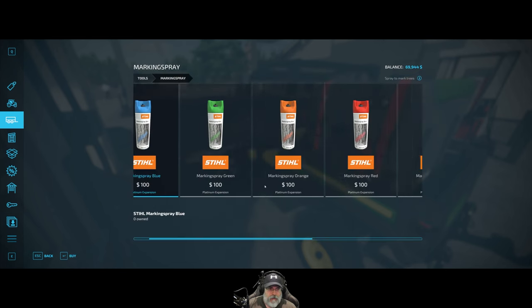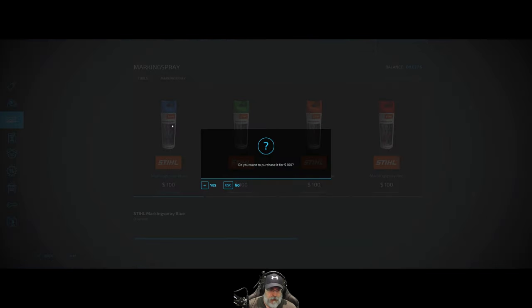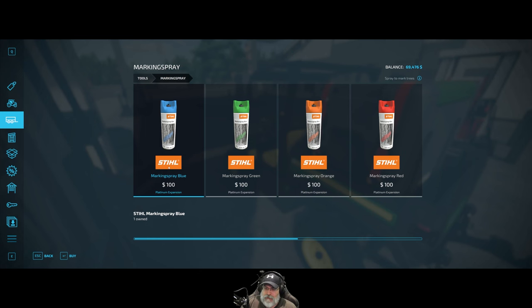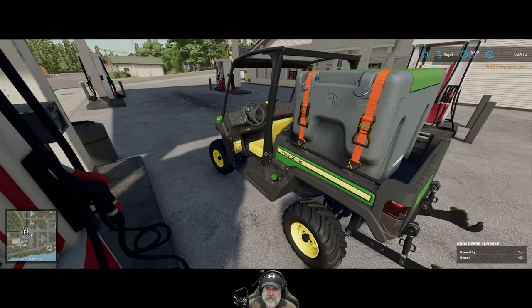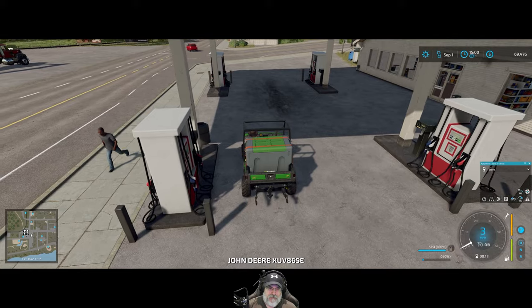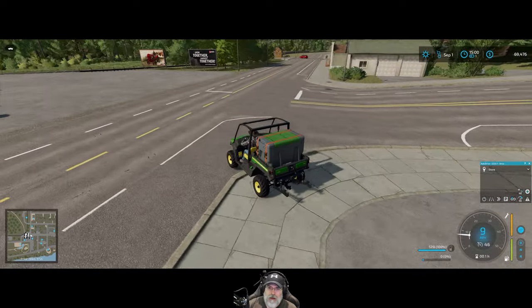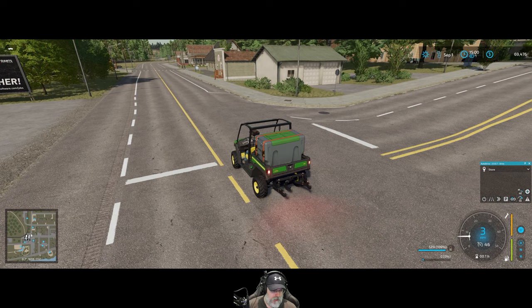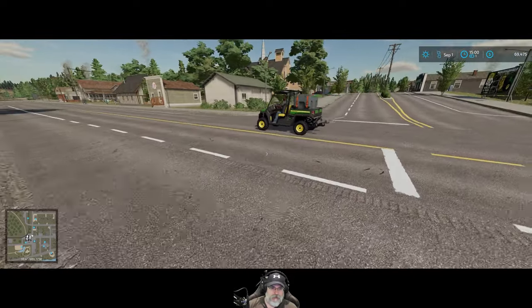We're also going to try the marking spray. I don't think it functionally does anything — it's just kind of for fun — but I might find a use for it. It's incredibly expensive, like $100 for a can of spray paint, but if it lasts forever that makes it more worth it. Now we can mark trees with different symbols meaning different things. This is full with 525 liters of fuel and it also filled up the Gator, which is great.